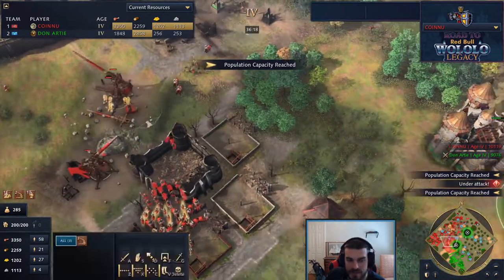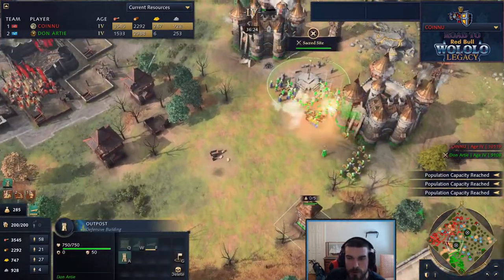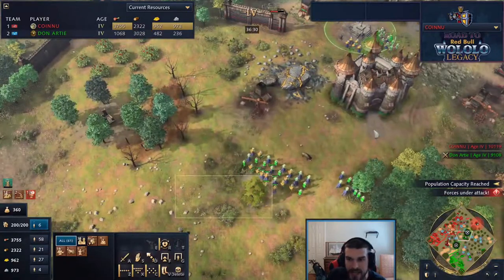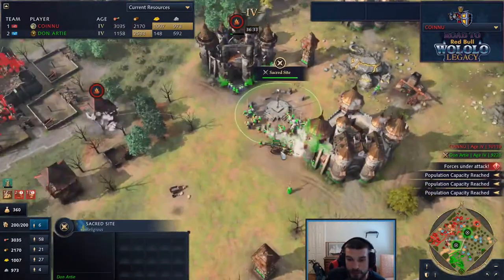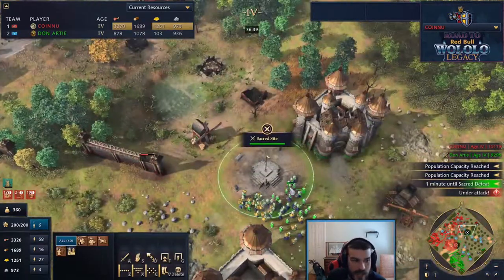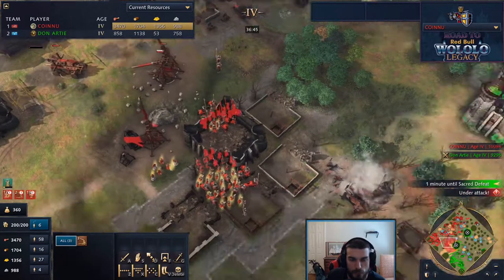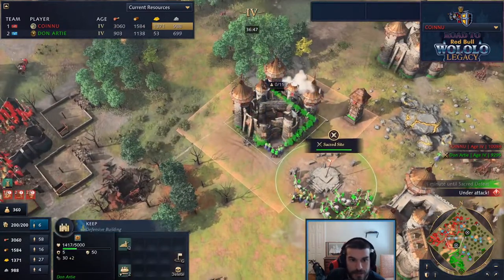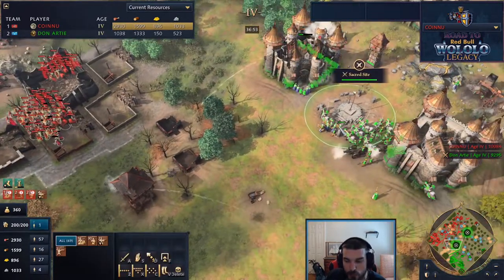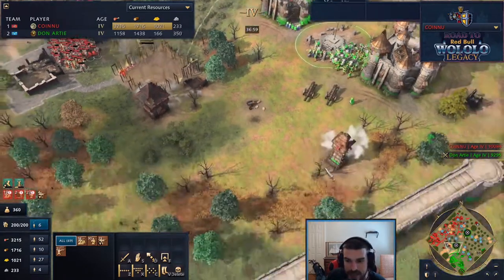A minute and a half until sacred site victory and still two additional keeps to take down. Not only that - there are two bombard emplacements and outposts. Everything is looking really good for Don and he is doing a villager pull, making sure everything is on the sacred site. This is a full commit for Don - the villager pool is done, making sure everything is on top of the sacred sites. One minute left. He says 'I need no more resources - this is a now or never.' Four trebuchets start firing down. The keep is on fire. Sy Arc is building his own keep but will it come down in time?